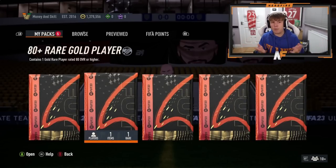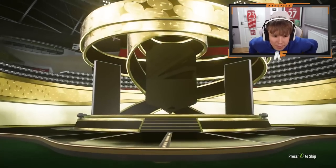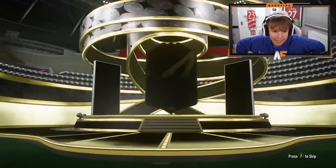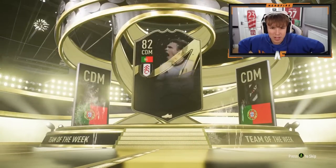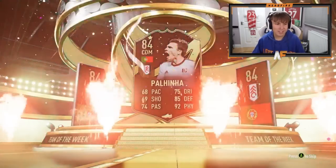Aston did the team of the week pack. His penultimate and final 80 plus gold upgrades haven't been great - not boards on either. Team of the week pack - it's an 84 plus - Portugal CDM - Palenia. Not the worst, good fodder at least.